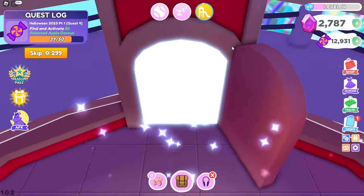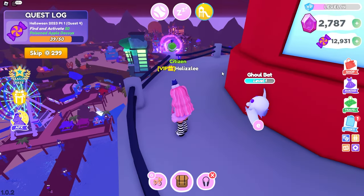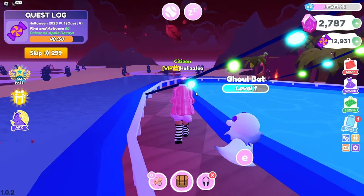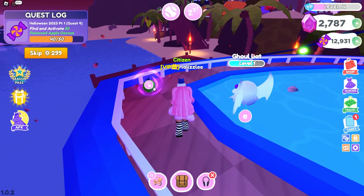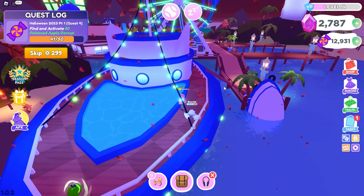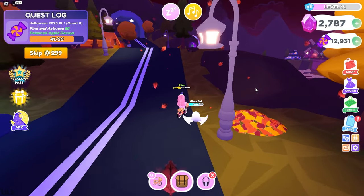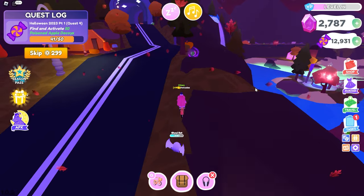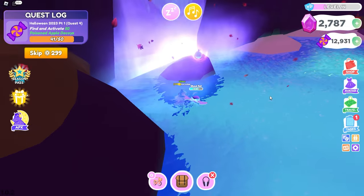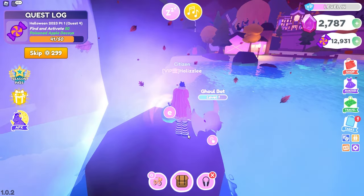So I am at the lighthouse and I saw one right here. There's one all the way at the top of the lighthouse. So there is one on the back of the yacht, right up next to the boardwalk — this blue one right here. We have nine more apples that we have yet to find. Is there going to be any others up here? How could I miss this one? There's one right next to the waterfall, right next to the wishing well. Let's grab that.